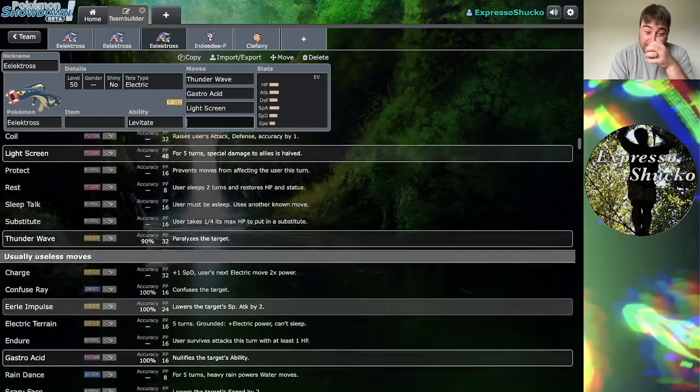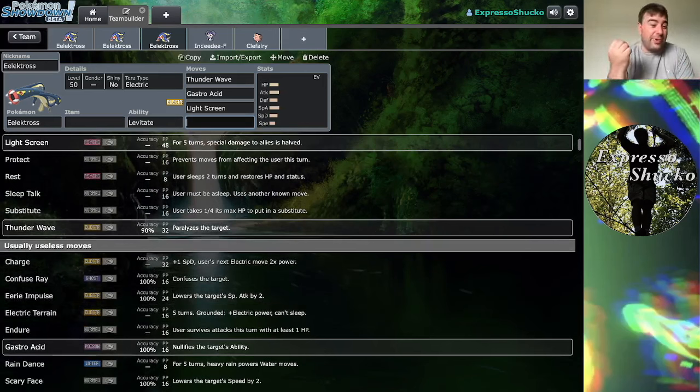What Smogon deems as usually useless moves: we have Charge, Confuse Ray, Eerie Impulse, Electric Terrain, Gastroacid, Sunny Day, Rain Dance, and Scary Face. If Eelektross was a bit faster — say base 70 speed — you could maybe make a case for Scary Face, dropping something's speed so that Eelektross might take advantage. But at base 50 speed, probably not.